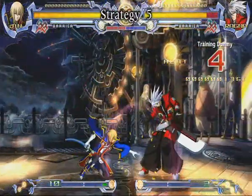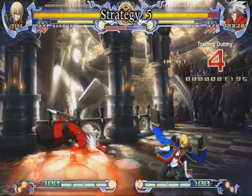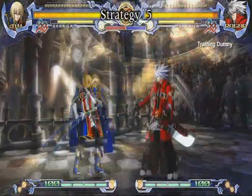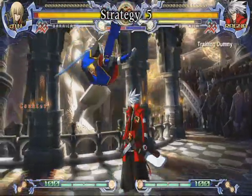Jumping B can be used to cross the opponent up depending on when and where you press B. This move can also be used as a zoning tool because it hits far in front of Jin. But it does not hit above Jin, so you need to keep an eye on your opponent's position when you use this move.